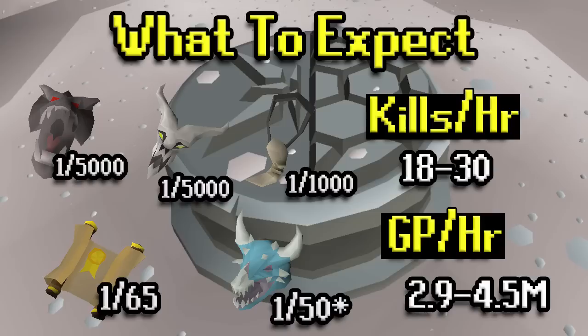As far as kills per hour, with recommended stats you're looking at somewhere between 18 and 30 depending on your stats, gear, and skill. You can get a little higher than 30 if you're really efficient but 30 is about where most people cap out. GP per hour from loot is 2.9 to 4.5 mil, though accounting for supplies it's probably closer to 2.5 to 4 mil an hour depending on your gear setup.